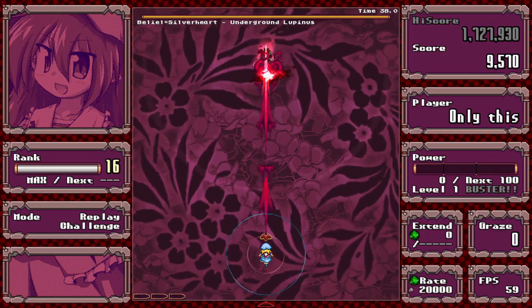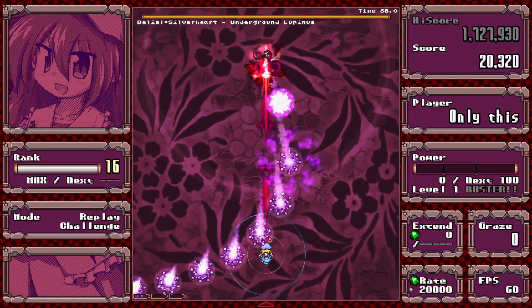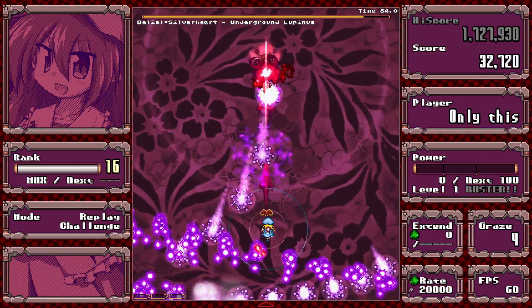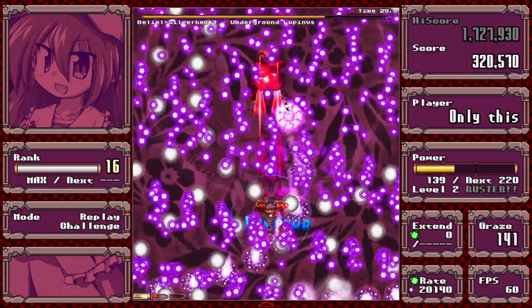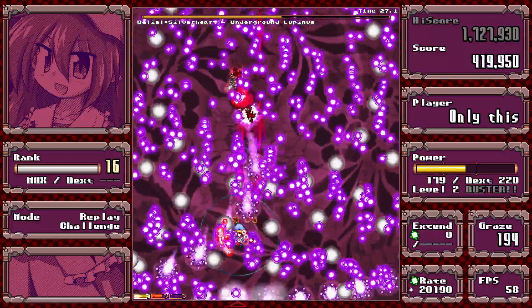This spell is the same as the previous one, but the purple comes from behind. So you have to proactively go down through the purple waves while taking care to avoid the Mentos.